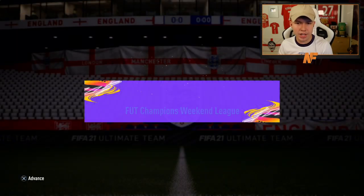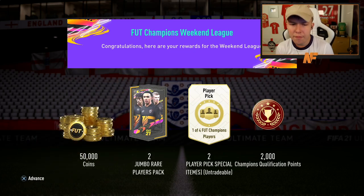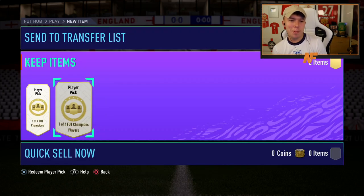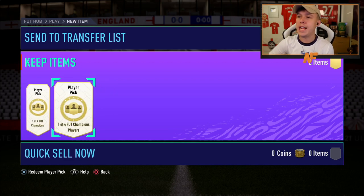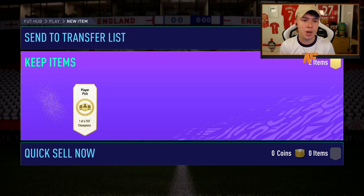I finished in gold one, stopped at 20 and six this week. For that we got 50,000 coins, 200k packs, two player picks, and the automatic qualification points. Let's get into these player picks. Can we see anything big? I don't think I've ever hit a big player pick in terms of Ronaldo, Messi, Neymar, or Mbappe. Maybe today's the day — probably won't be — but first one up. Go on EA, surprise me.